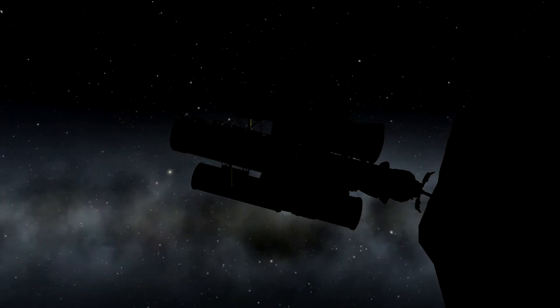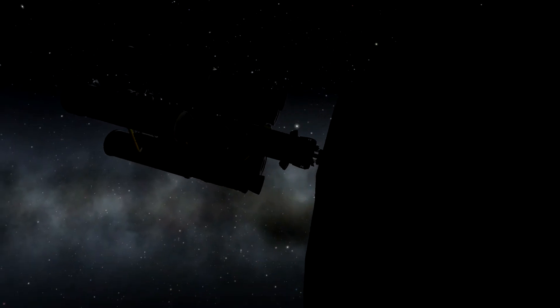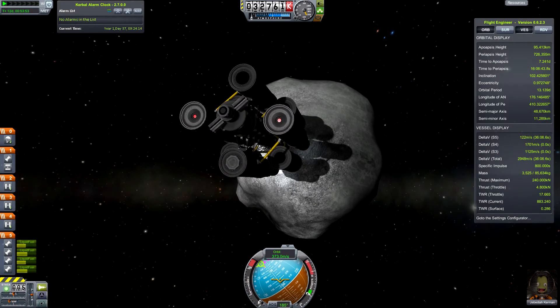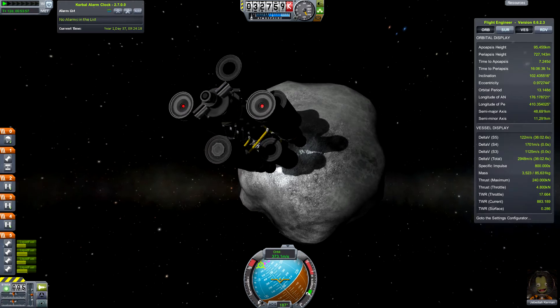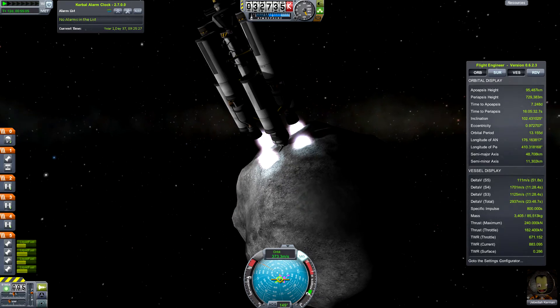There's absolutely nothing I can do at this point but wait and hope the claw grabs on and that I don't crash. Instead — successful rendezvous! I have grabbed my first asteroid. It looks like a pretty good catch. Now it's time to move the asteroid into stable Kerbin orbit so that it doesn't leave Kerbin's sphere of influence and I can get back to it, study it, and do all that science.